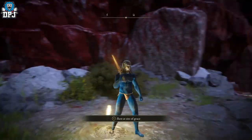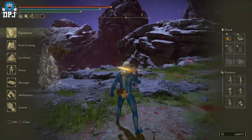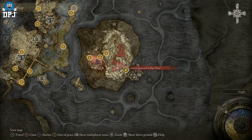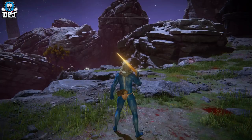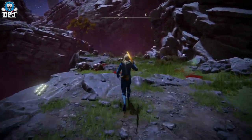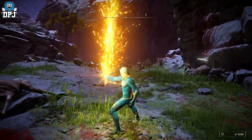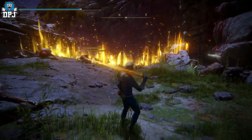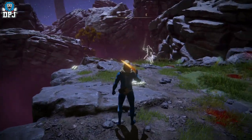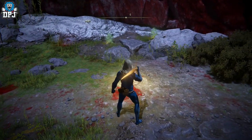The patch did nerf a few rune farms, but today I've got the best ones you can still use. Starting with the Mohgwyn Dynasty area and the popular grace point, Palace Approach Ledge-Road. If you've completed the game and have the Relic Sword, you can still farm this hill — kill all these enemies with one swing. You don't actually need the Relic Sword; I'll link a video in the description showing six or seven weapons you can use. It won't be as efficient, but you can still farm these enemies much quicker than almost any other farm in the game.